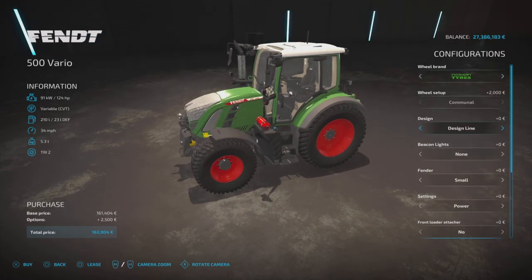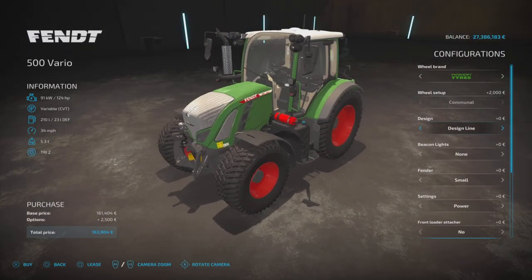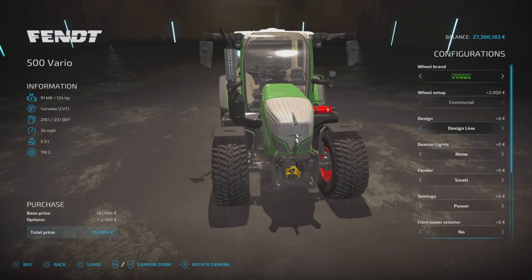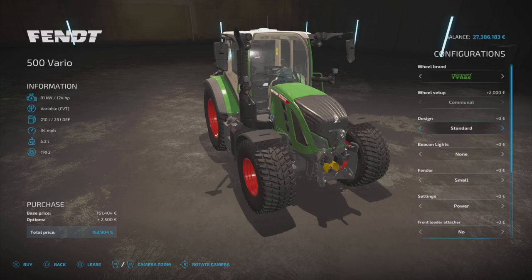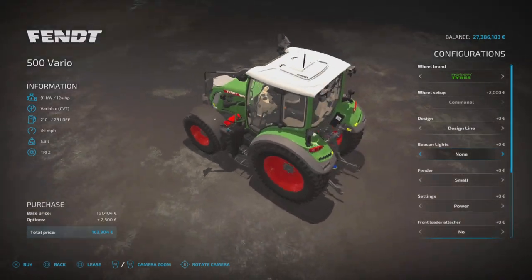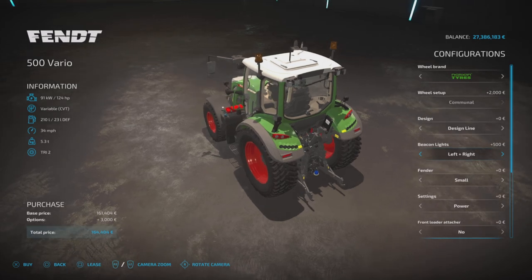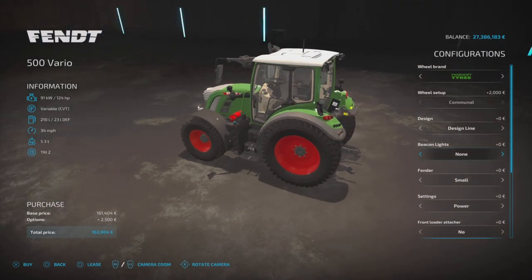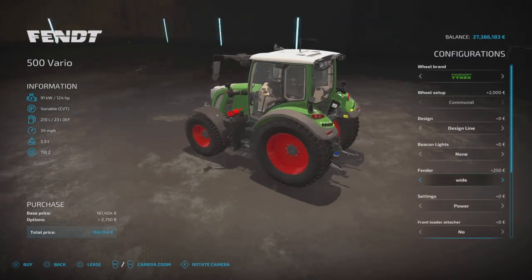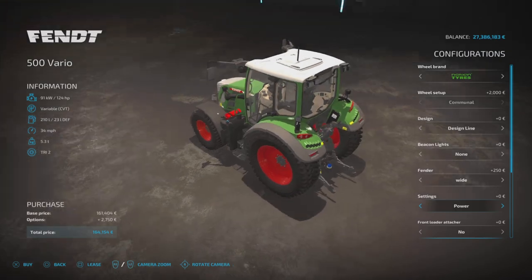The design option changes the front grille, side panels, and the cover on the exhaust — so it's either standard or design line. Beacon lights can be set to none, left, right, or left and right. The fender option from the rear gives you small or wide, changing the rear fender.